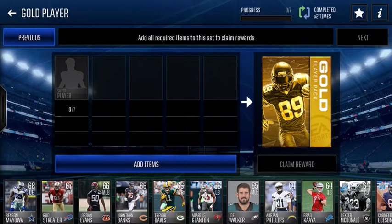Hey guys, welcome to another Madden Mobile video. Today I have a coin making method for you guys. What this is: it's the gold player pack. What I did — I got all these silver players for 550 coins or less. Really, you could do 500 or less. Basically every gold player currently is selling for 4,500 coins.